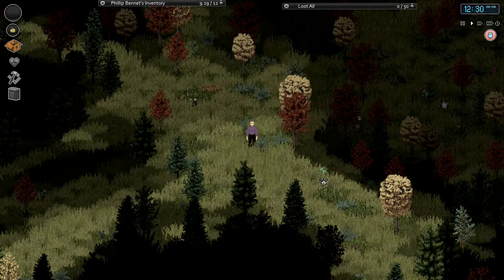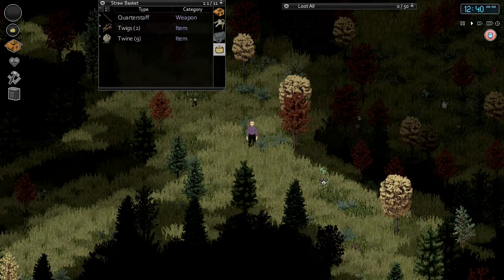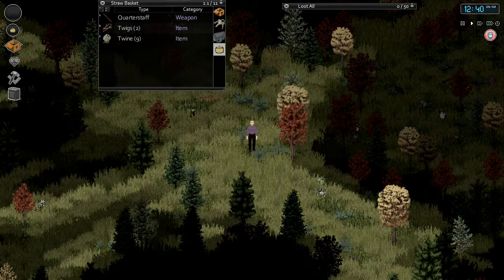What is up everybody, welcome back to another episode of Project Zomboid. We're still on our survival series, going strong. I actually did make a straw basket, so you guys are like 'oh man, you already made it.' But there's other things we got to make - we still got to make our stone knife, we got to do some skinning today. I want to make the other baskets too. Might as well, it's an extra container.